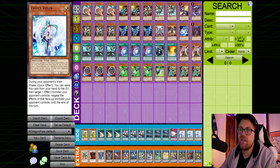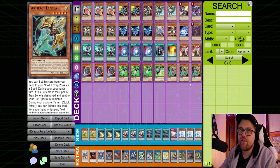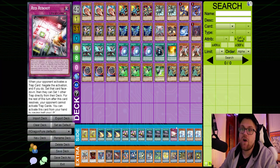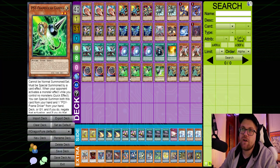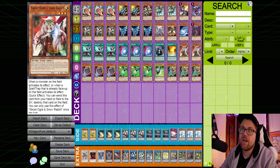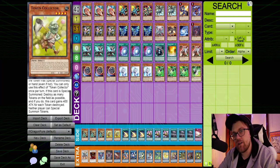I take out the three copies of Effect Veiler. Effect Veiler is okay in the mirror match — it can be a little awkward depending on their hand — though it's still good to hit things like Popups and Striker Dragon. But I'd rather have Artifact Lancia, especially if they're playing the Adventure version. If they're playing pure Dragon Link, you could potentially consider keeping the Veilers in, though I think cards like Gamma and Ghost Ogre are better there.